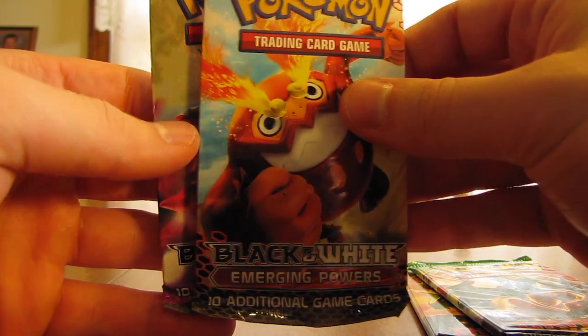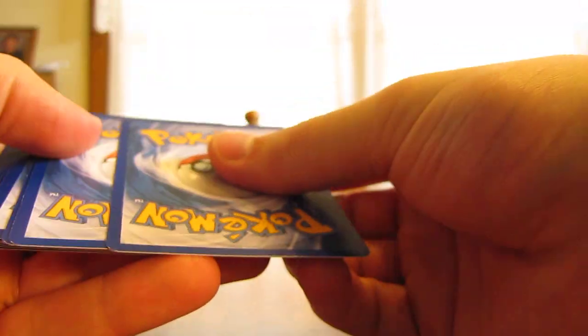So four packs: two Dragons Exalted, one Emerging Powers, and one Black and White. I believe that's exactly the same packs that were in the tin I opened last week. I had excellent pulls in that tin last week, hoping to repeat those pulls in this tin.